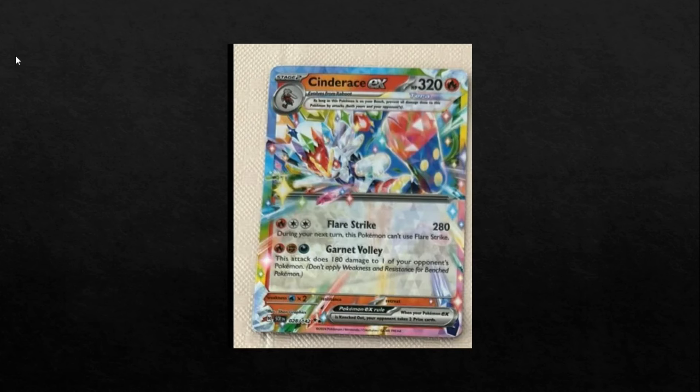Next up is Cinderace. This has got a lot of people talking, for those of you who have seen it. This is, like, a super broken card to some people. I'm personally holding back some hope that it's broken — I think there is a high chance it could be. But the thing is, it is a Stage 2 at the end of the day. And if Incineroar has taught me anything, it's that you really need a way to ramp energy or be doing a whole lot of damage. Thankfully, Cinderace has quite a nice attack cost in Fire Double Colorless. Flare Strike doing 280 — yep, 280 — which is ridiculous.